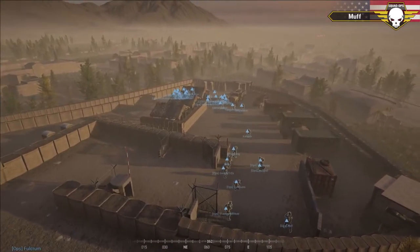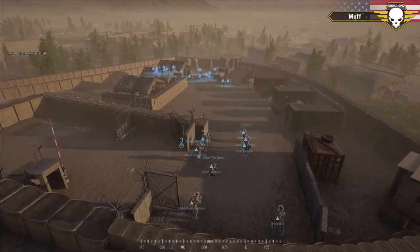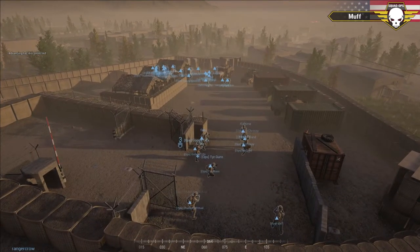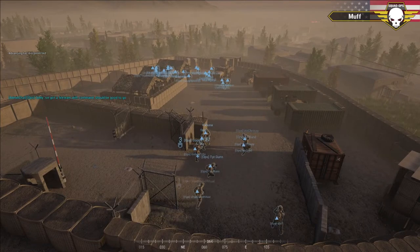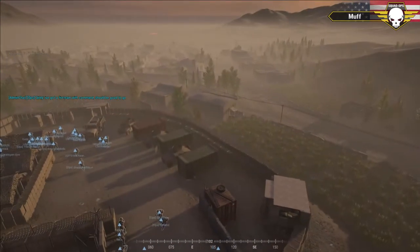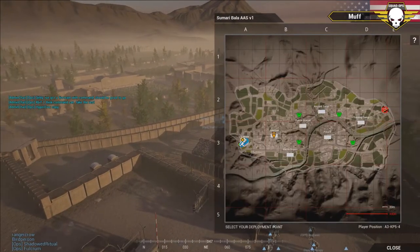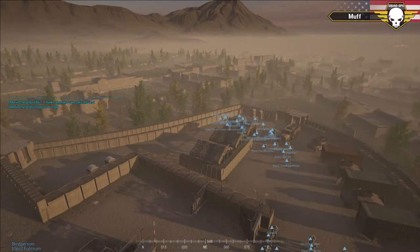Good evening everybody, welcome to Squad Ops. My name is the Muff Bandit and I'm going to be following all these fine gentlemen for this one-life event. We're here on the map of Sumari, a nice little valley town in the middle of a crater, with a little river running through it. Today it's the US pitted against the insurgents.